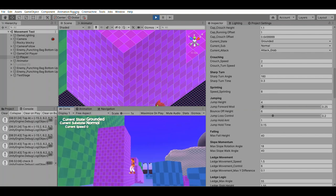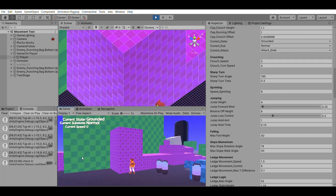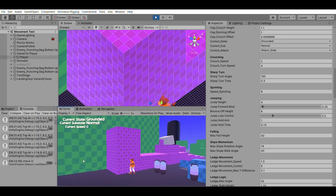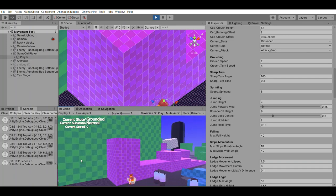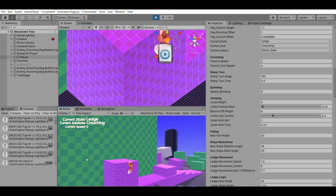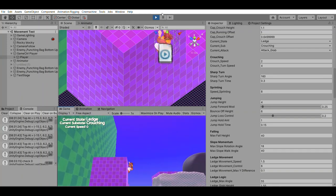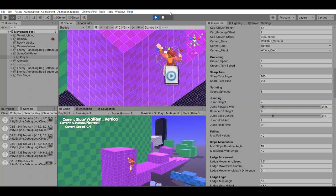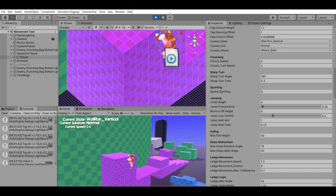On to the actual devlog — I added wall running this week. Again. Now if you're curious why I added wall running, I just like wall running. But this will be another development log where I just talk extensively about one feature for 32 minutes, so strap in.